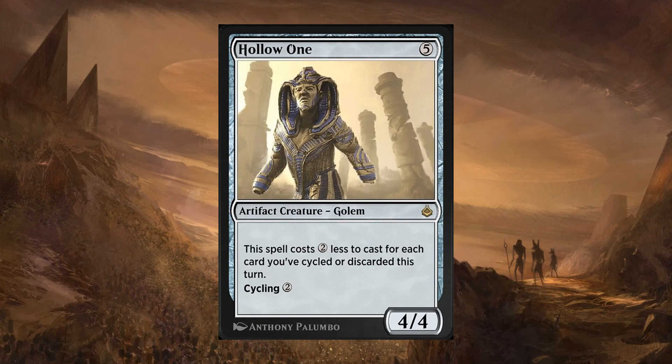Next, we have Hollow One. This is a 5-cost artifact creature Golem 4/4, but you're never going to pay 5. It says this spell costs 2 less to cast for each card you've cycled or discarded this turn, and it has cycling 2. So essentially, if you can cycle 3 things on one turn, you get a free 4/4. Cycling really hasn't been a huge thing in Boros, and looking at Amonkhet it's mostly in Dimir, which doesn't even share color. I expect cycling in Historic to be 3 color — maybe adding black, probably adding blue — and it's going to use Hollow One as another way to win the game. I think this will most likely see play. It is one of my least likely options, but if cycling does come around to be a meta deck, this will be in it.